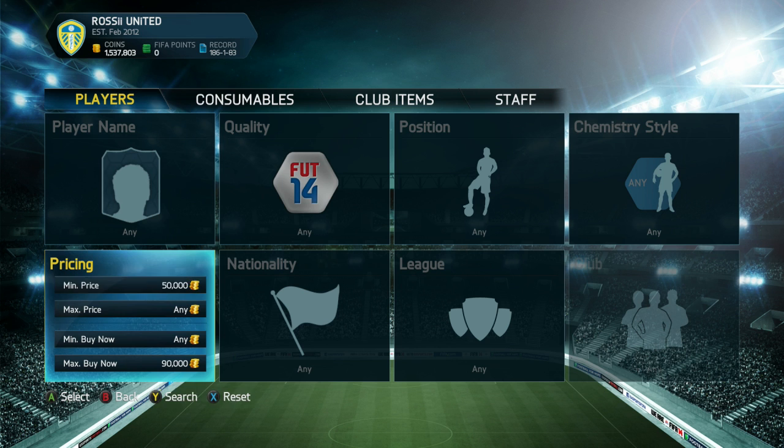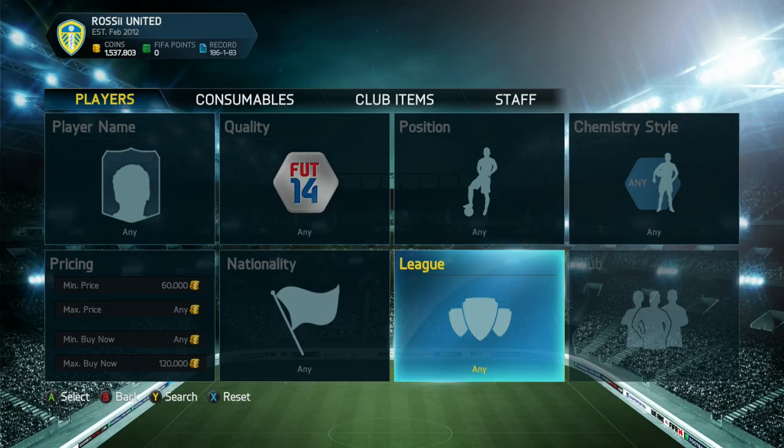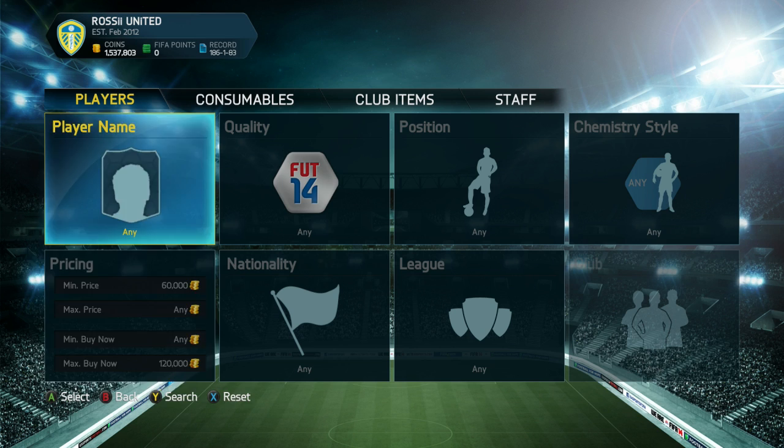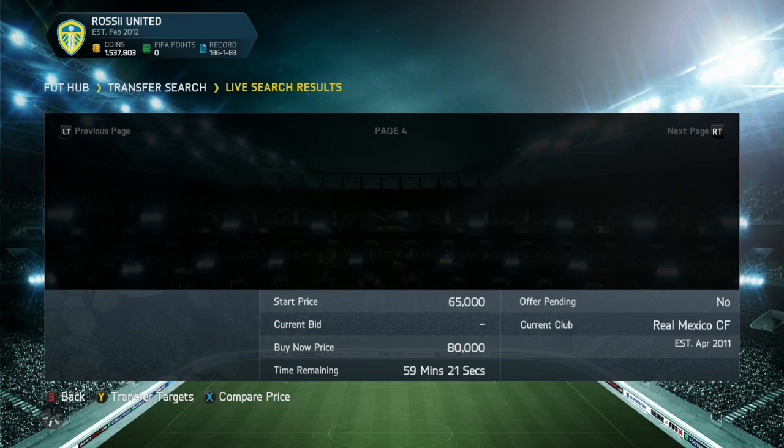We're going to go 60k up to 120k now. I know it's frustrating going over the 100k mark because a lot of people list bronze players for around 100k to transfer coins, and they do come up in the search, which is annoying. But I don't want to change it to gold because I want the opportunity to get silvers too. Apparently there are none on the market at that criteria — we'll go to 121k. That's very strange. Page seven, number seven — here we go.